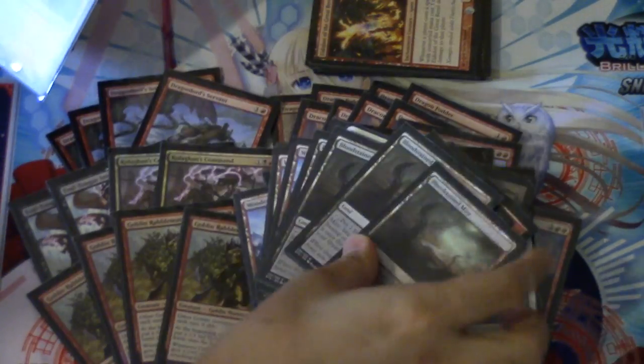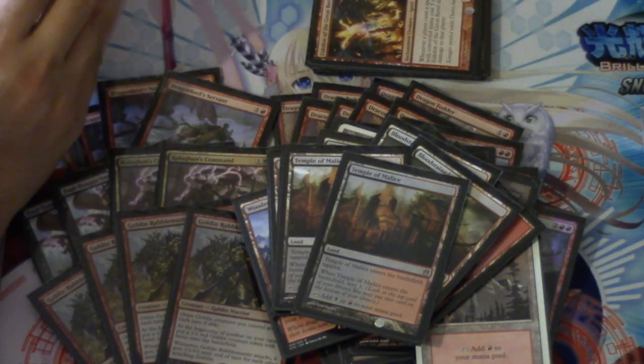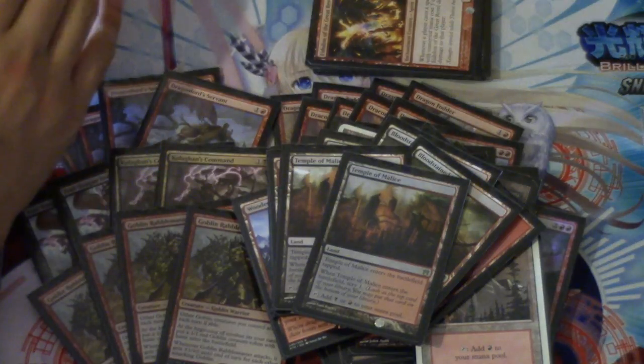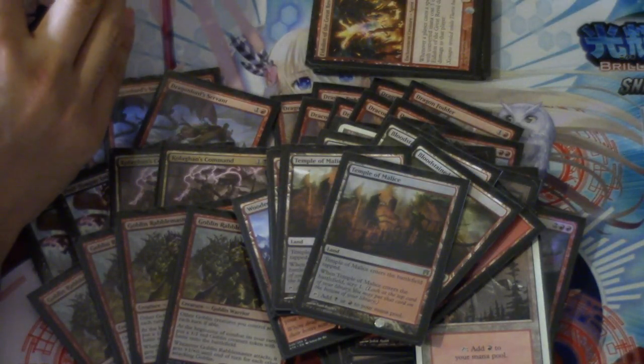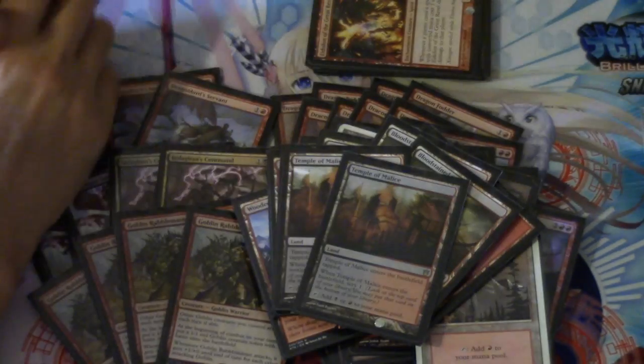Two swamps — that's five. Twelve mountains, the eight fetch lands that you want, and two Temples of Malice. The reason I wouldn't want to go up to more Temples of Malice is that turn one it's a very good play, but turn two it's no longer a good play.